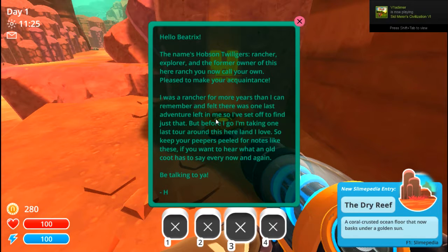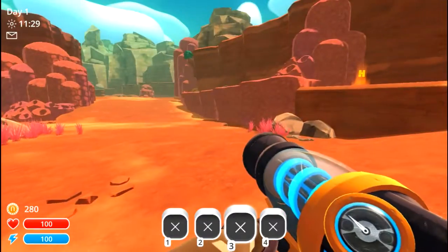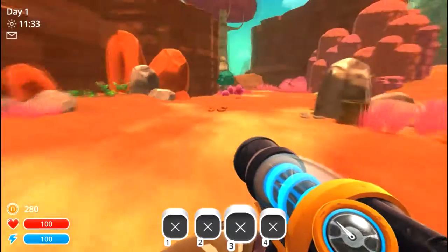Sorry, I got a text message — Pokemon Go raids. Anyway, Hobson says: 'I was a rancher for more years than I can remember and felt there was one last adventure left in me, so I've set off to find just that. But before I go, I'm taking one last tour around this land I love. Keep your peepers peeled for notes like these if you want to hear what an old coot has to say every now and again.' Those are the story elements of the game.